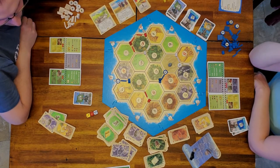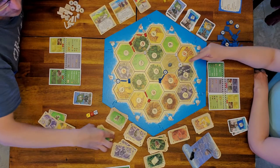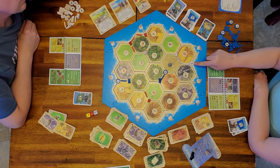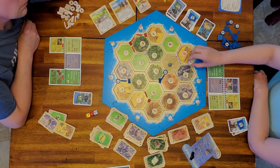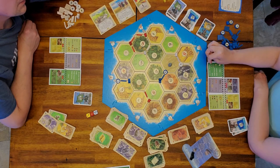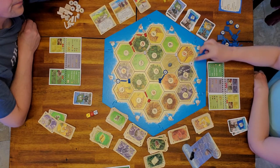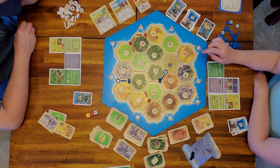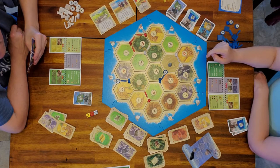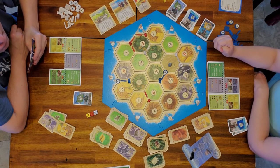Dad placed a knight, and an important note: if you place a knight at an intersection, you cannot place a city there. You want to place your knights in between settlements. You can move knights along your road, which deactivates them, but it's best to place them where you want them from the start.